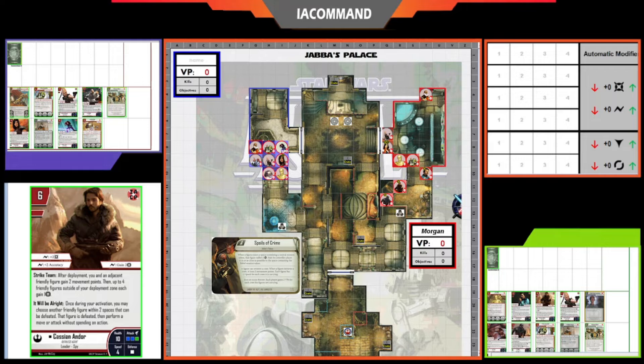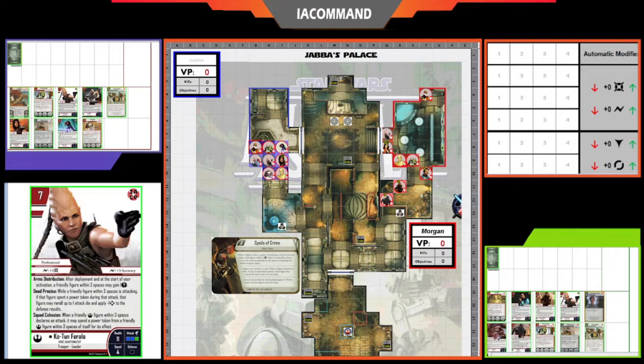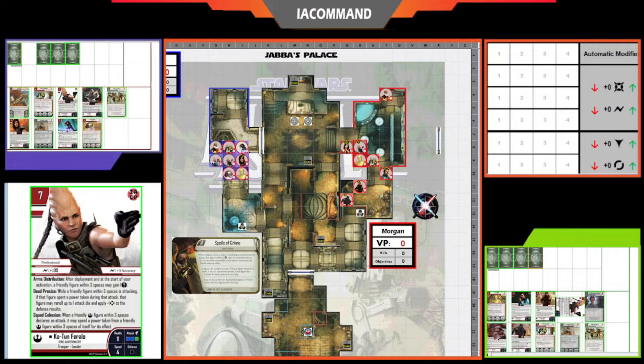Cotune uses her ability Arms Distribution during setup to give Jyn Erso an evade token, which is quite good with Jyn's Cunning ability. There's Jyn and Cotune. Alright, Morgan has initiative and we're playing on Jabba's Palace. Cards are being drawn, there's Matt's name, and Cotune is activating first for Morgan — she's going to open that door right away.